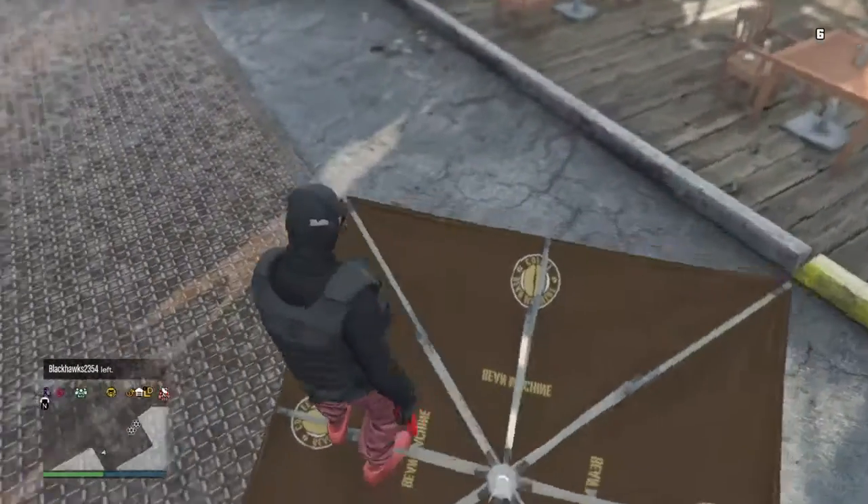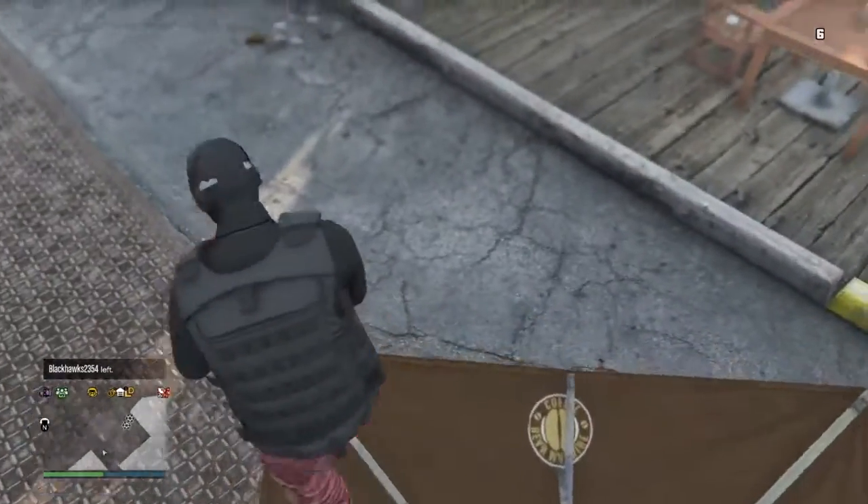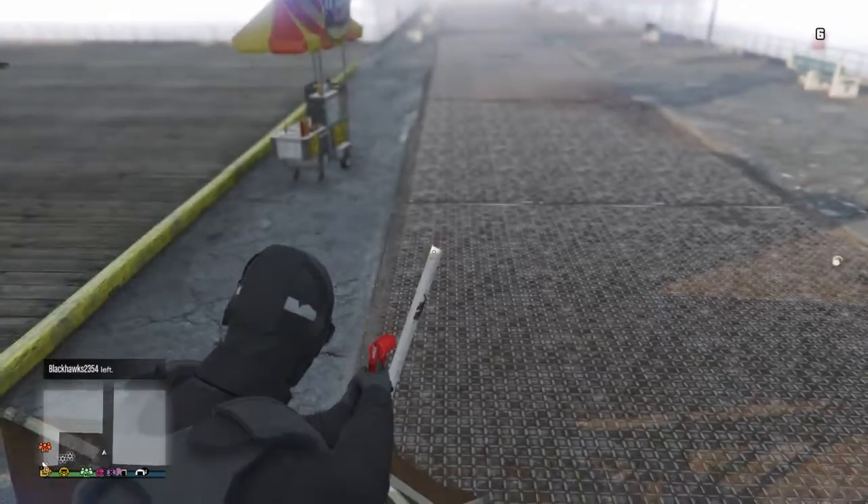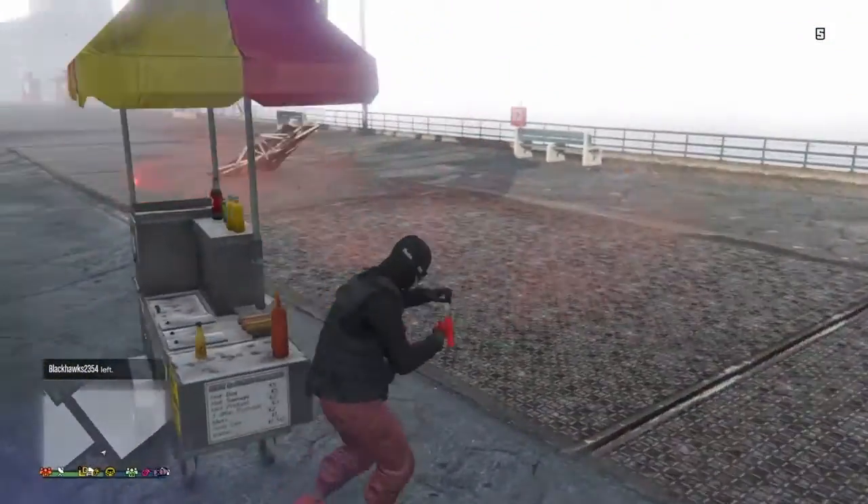This one is actually pretty simple. All you have to do is go to stealth mode, go to the very corner, shoot the tip of the umbrella, and then you'll start flying. But since it didn't work that time, I'm gonna try it one more time.